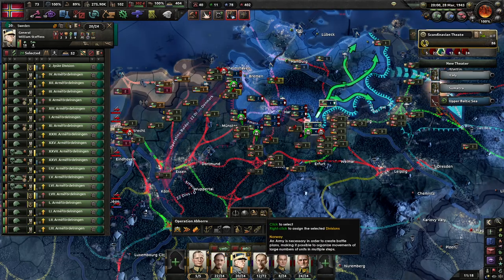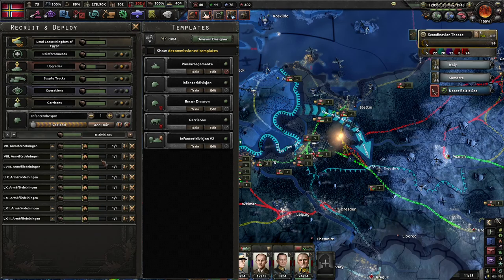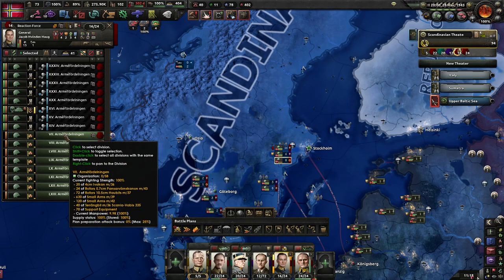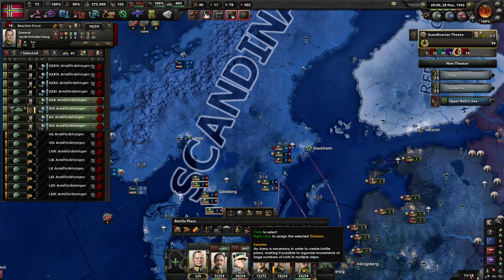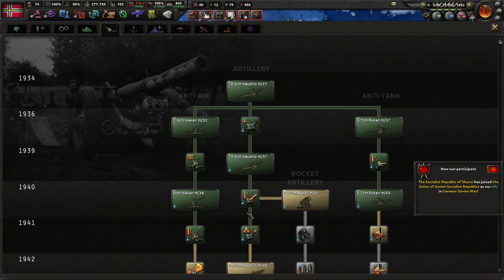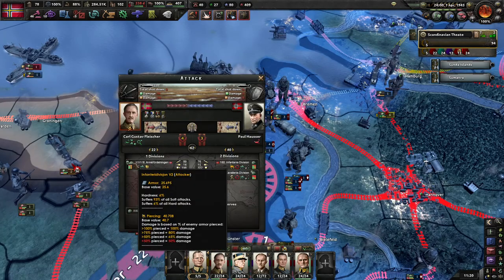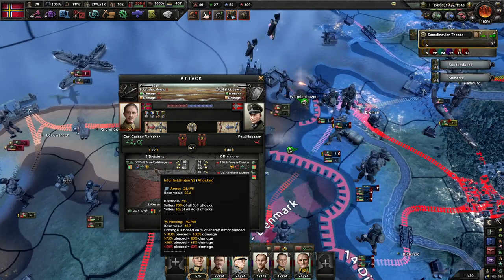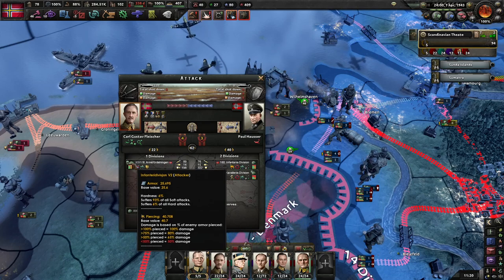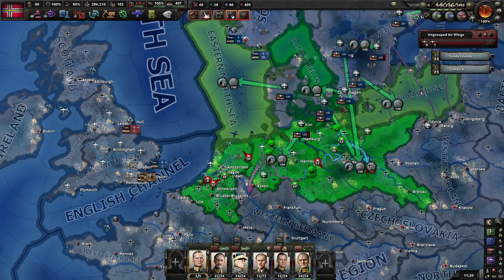I'm going to deploy all of these now. It's time we buffed our artillery. There are actually some marshes around Wilhelmshaven, and having an A-Jäger infantry battalion with these guys is going to help a little bit — not enough to really make too much of a difference, but still.